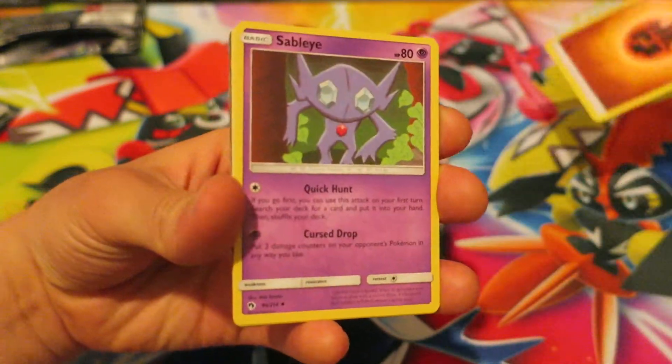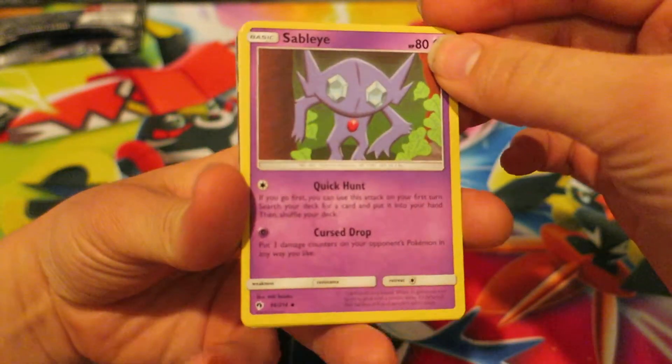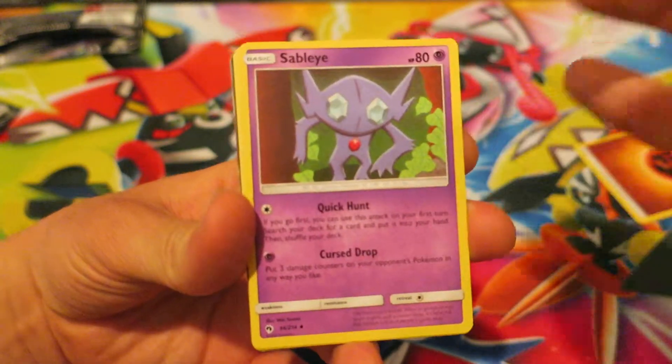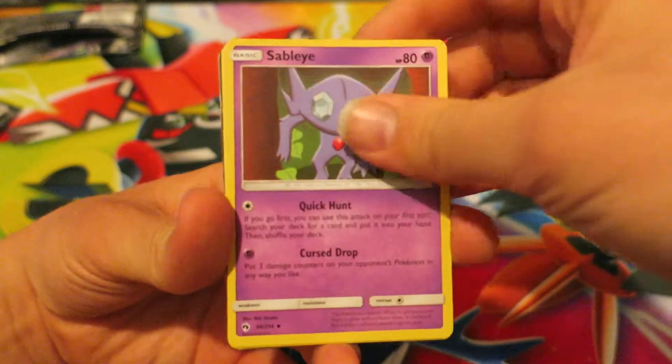We kick things off with a Fighting-type Energy. Followed by that, we have the awesome card Sableye. Sableye, if you don't know, always has a really, really awesome attack or some kind of weird attack.